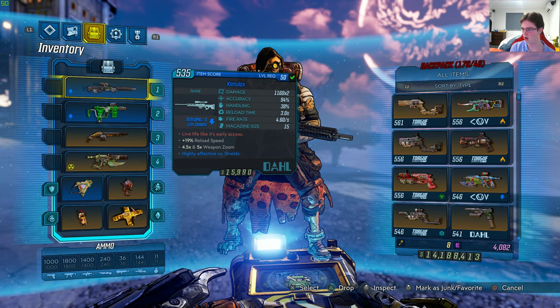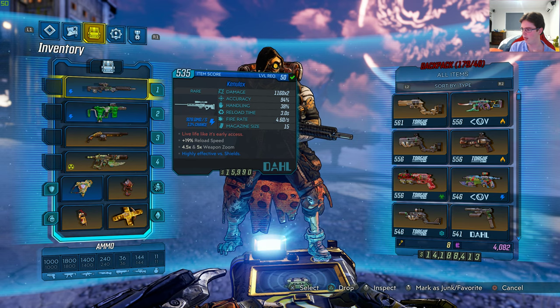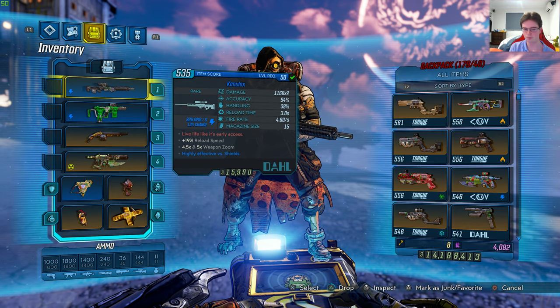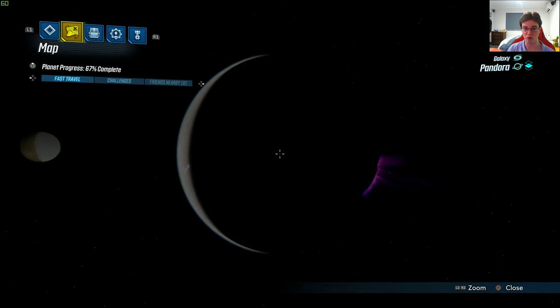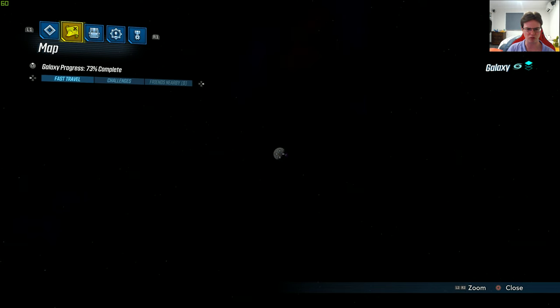I got this weapon from a mission called Transaction Pact in the area called Desolation's Edge. It's a quest reward and the summary is full auto variable zoom, shoots 2 bullets per shot that diverges. I just want to quickly show you guys on the map where it specifically is, because I had issues trying to find this mission originally, so I don't want you guys to run into the same issue.